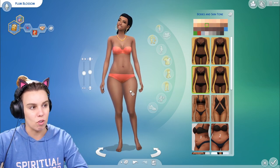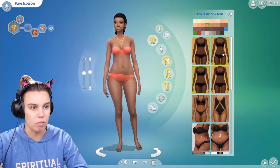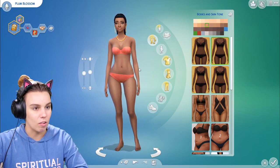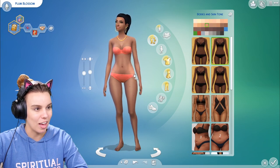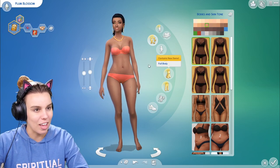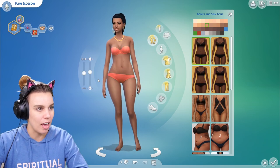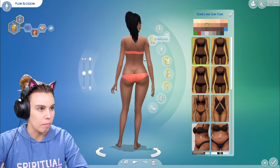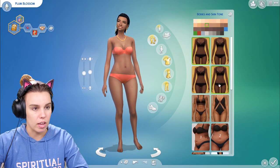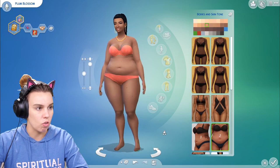There's one that's a little more realistic with curves, and these are some of my favorites because the shapes of the legs and hips are more realistic too — like thighs that actually will touch. In the game the thighs usually have a gap. I also love one with little hip dips, which I actually have in real life, and then one with a wider hip as well. Those are really nice if you want to add more diversity into your game.